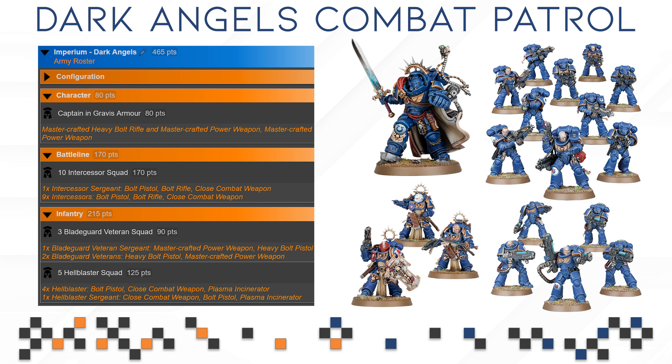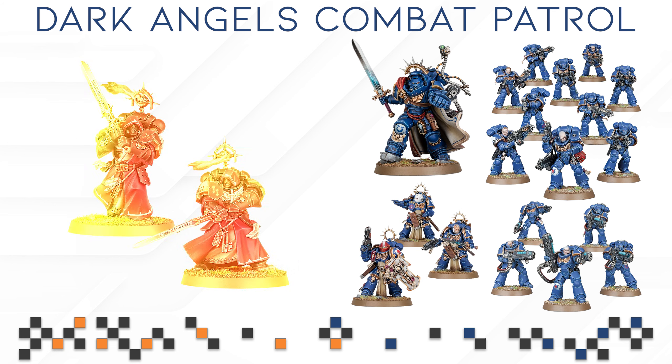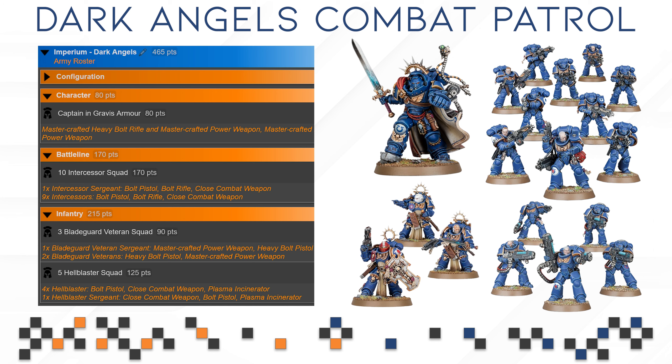Outside of obviously wanting to push you towards buying Gravis units once you're done painting this particular box, which is a little bit scummy to be completely honest. Then we have the three Blade Guard Veterans, which I criticize not because the models are bad — they're excellent models and the kit is great — but they could have been replaced by the new Inner Circle Companions, who are also the same squad size and fairly similar on the battlefield and would have made way more sense for the Dark Angels. The benefit of Blade Guard Veterans is that it makes the box more universal for other chapters, but I would have preferred the Inner Circle Companions.